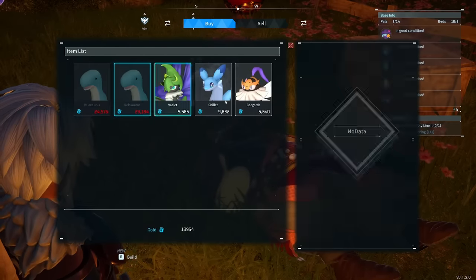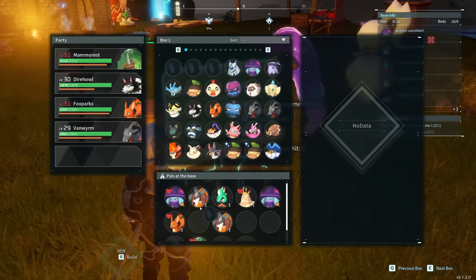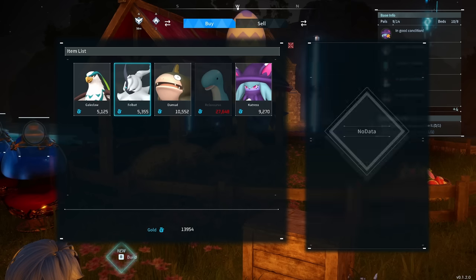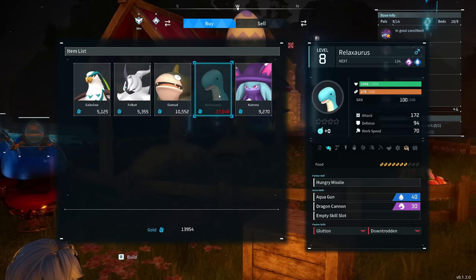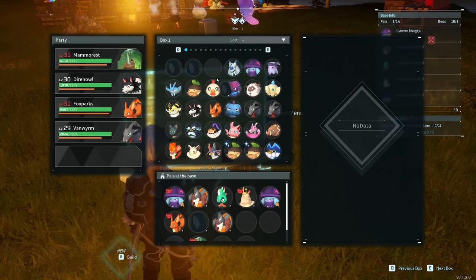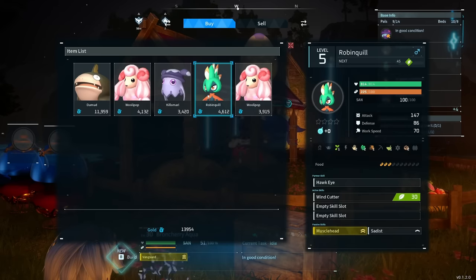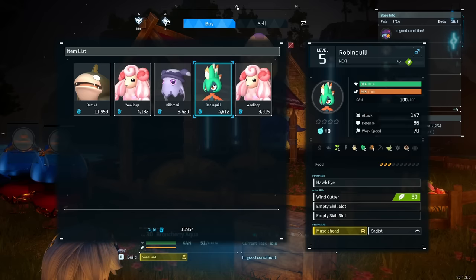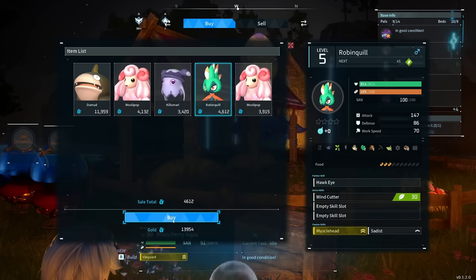What you can do is continuously recycle the pals available. If you go to the pal box, swap him out of the pal box and respawn him, then talk to him again and go to pal contraband. When you go to buy contraband, you'll see that the pals offered are now reset. This is a great way to find rare pals with good skills or good passive skills, and you can do this as much as you want. You can do the same thing with the pal merchant — it's a super easy way to find different types of pals. For example, this Robin Quill is actually really great because I'm working on breeding Robin Quill — it's got the Muscle Head ability which increases attack damage by 30%, so I'm going to buy one of these for breeding.